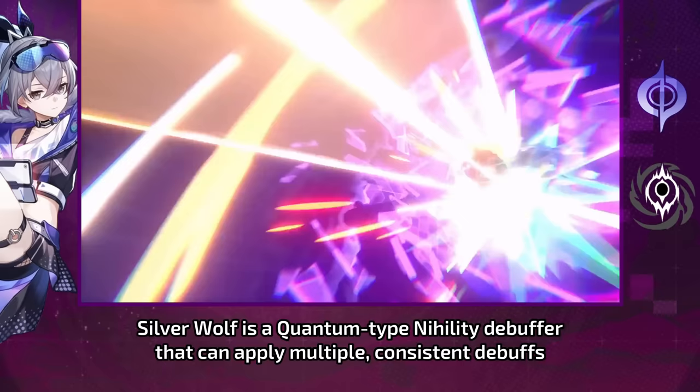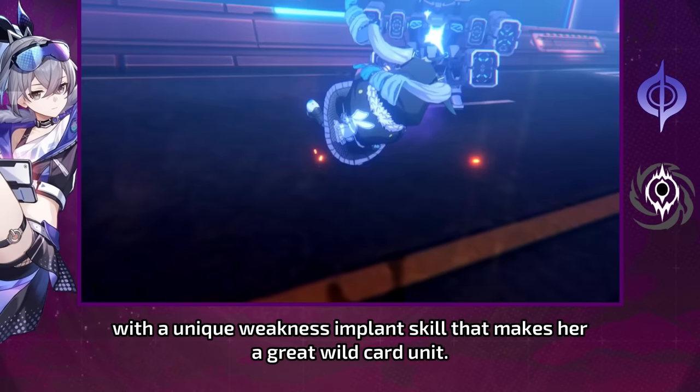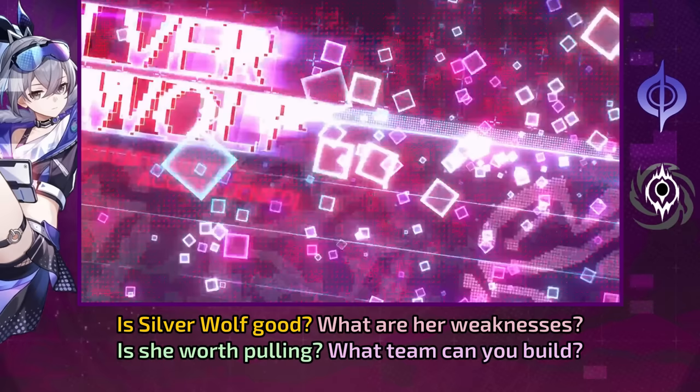Silver Wolf is a quantum-type nihility debuffer that can apply multiple consistent debuffs with a unique weakness implant skill that makes her a great wildcard unit. Is Silver Wolf good? What are her weaknesses? Is she worth pulling? What team can you build? I will try to briefly answer all of that in this video.